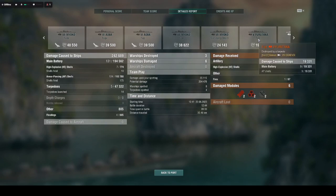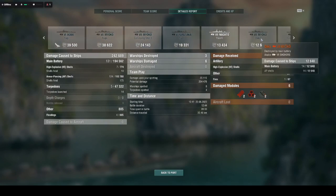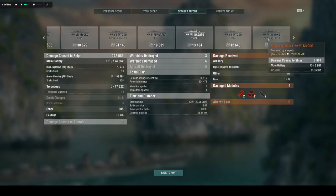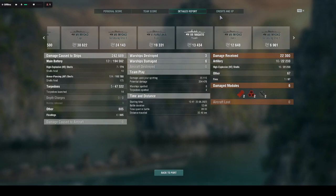You can see how the ship works — the AP is just the way to go. Get those broadsides, use that AP, and you'll have a really fun time in this ship. Without a doubt, I love this ship. And the speed boost just makes it that much better.